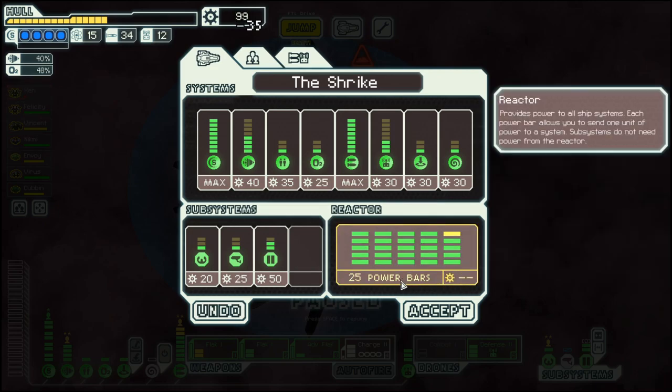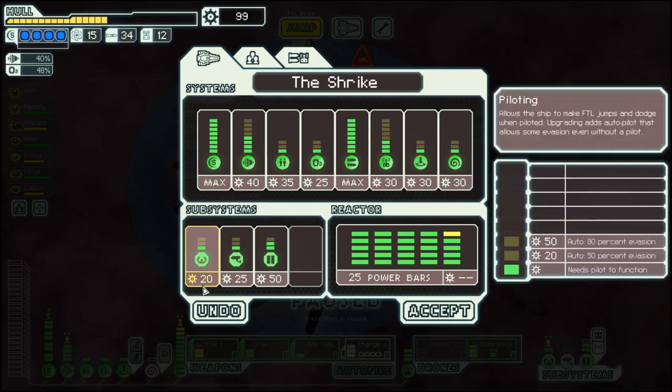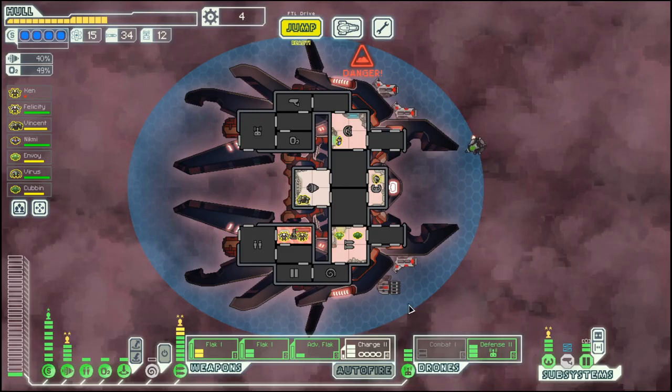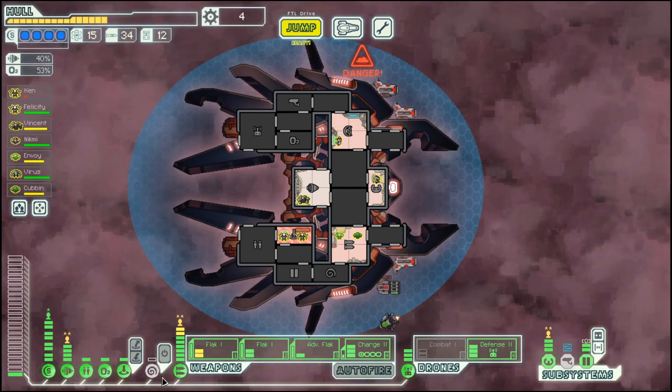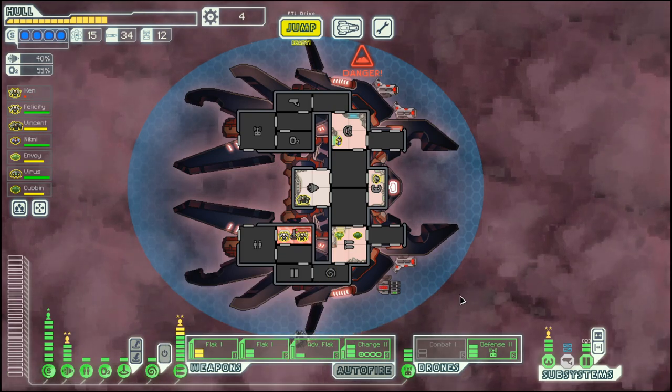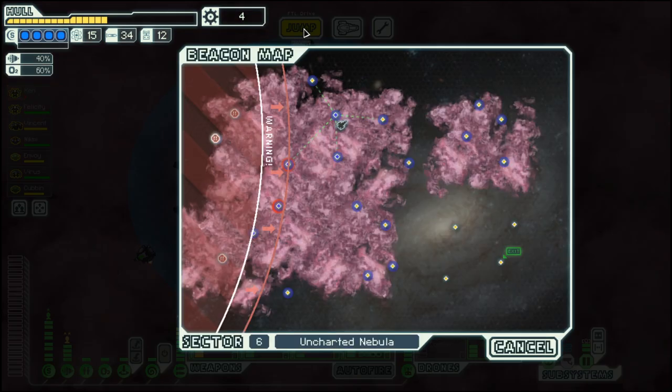Then we can move our crew back to their positions, use the last power bar, and start spreading other things around. Now we can power all the essential systems.